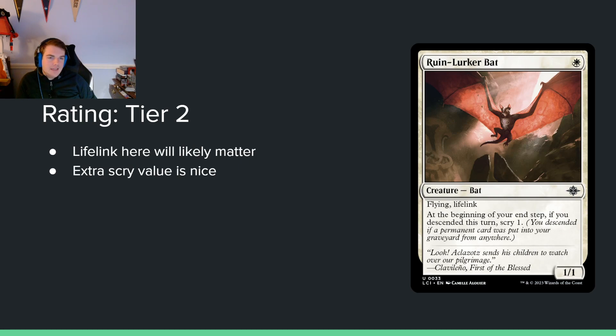Ruin Lurker Bat — single white mana for a 1/1 with flying and lifelink. At the beginning of your upkeep, if you descended this turn, scry 1. Nice little card doing a bunch of stuff — descended, free scrying, lifelink, flying, all kinds of nice keywords. If equipment is good, this gets even better. It reminds me of the fairy from Wilds of Eldraine — similar vibes. That card was really good, and this should be similarly good.